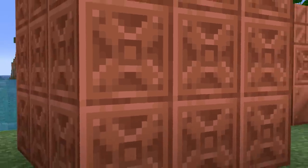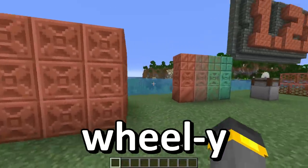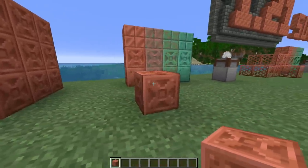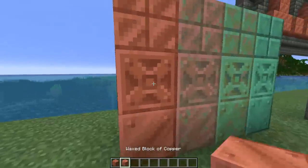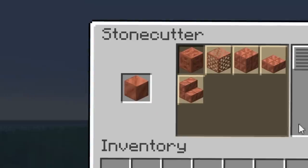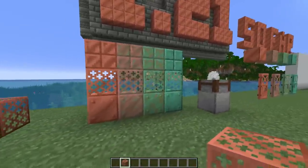Brand new blocks? 1.21's got them. We kick things off with a brand new steampunky, wheelie-looking block. Keep in mind that every single one of these copper blocks is going to come in a normal form and a wax form, and all of the oxidized stages as well. There are like 8 versions of chiseled copper, which is made inside of the stonecutter by cutting a copper block into 4.